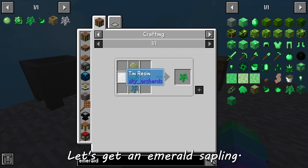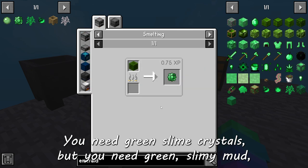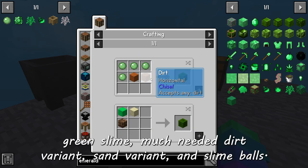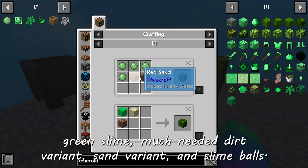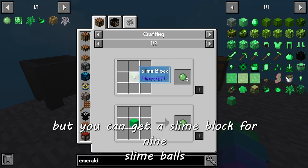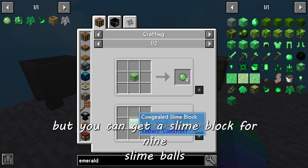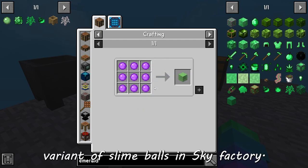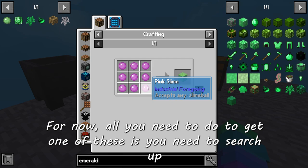You've got an emerald acorn. To get an emerald sapling you need green slime crystals, which require green slimy mud. Green slime mud needs a dirt variant, a sand variant, and slime balls. If you click on slime balls it doesn't actually show, but you can get a slime block for nine slime balls, and a slime block can be created by any variant of slime balls in Sky Factory 4.